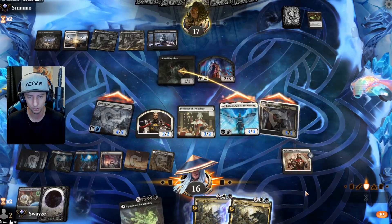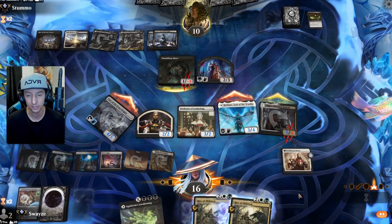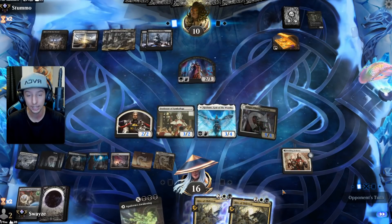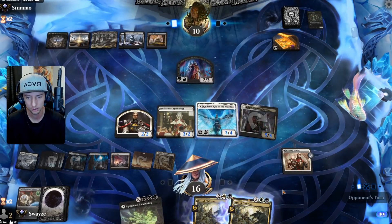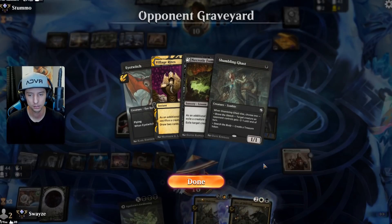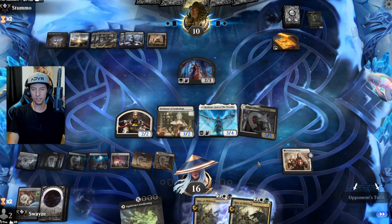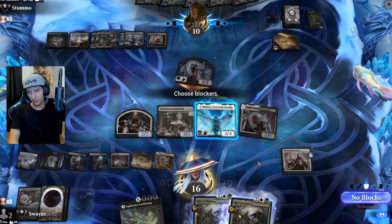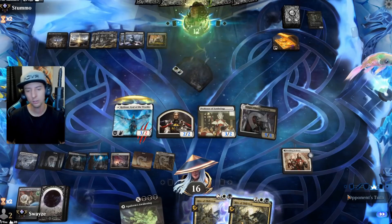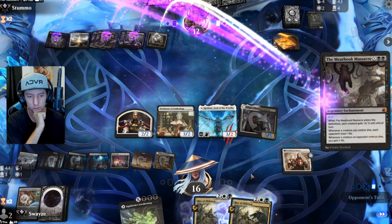Wedding Announcement's pump is just so good. Shambling Ghast makes a chump block of course — they eat the rest of that damage, which is a pretty good chunk. They still can't attack the two/three into Redane; if they do a sweeper's coming. They're highlighting — probably got a Rite of Oblivion. Is it Rite of Oblivion? It's not — which means it's either Blood Chief's Thirst or Meathook Massacre. Either way they have enough to kill my creatures. What's it gonna be? It's Meathook.